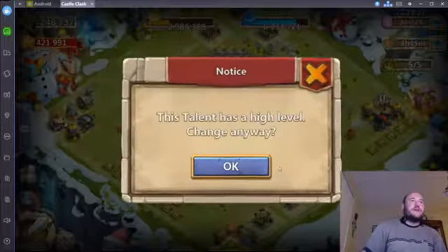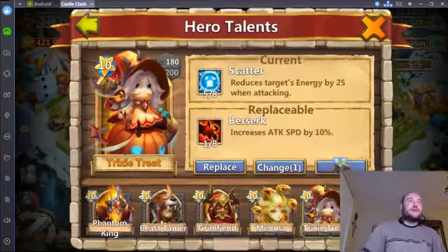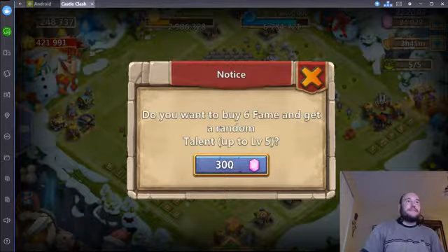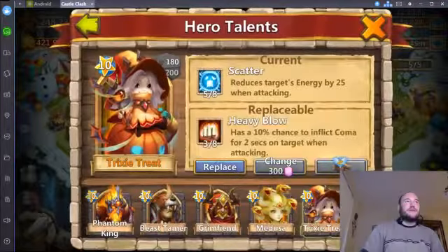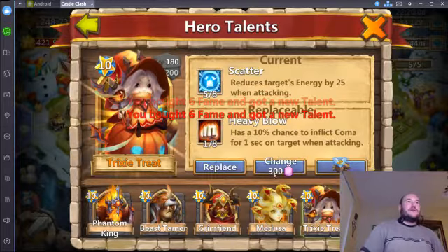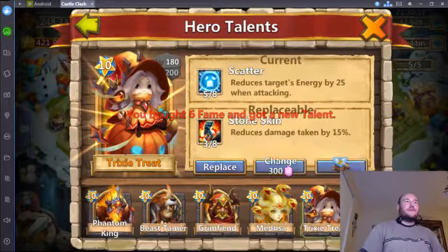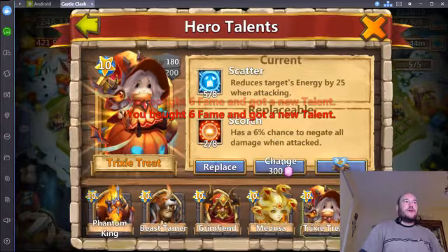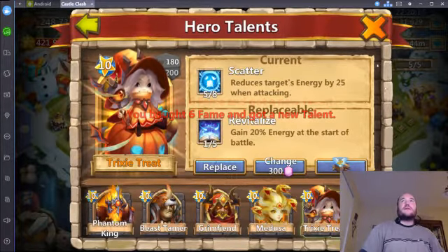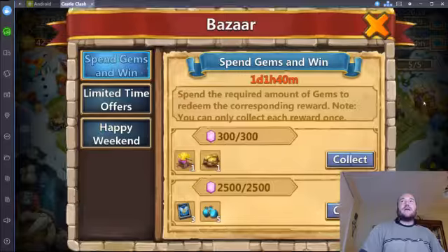Bladeshell — nope, at least not 4 of 8. I might consider those 5 of 8 doing something with it. I've got a Stoneskin Michael, there's no reason for a Bladeshell Michael. Enlighten — 900, 1200, 1500. No luck. I think that was 8 rolls.